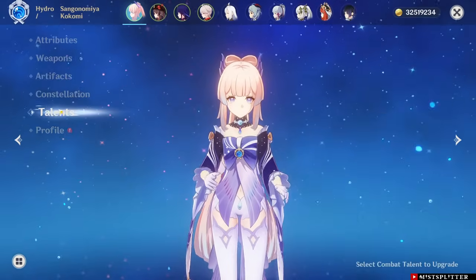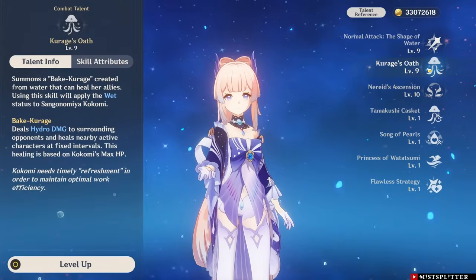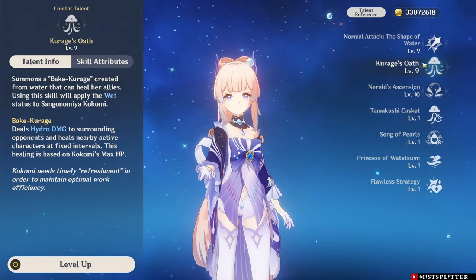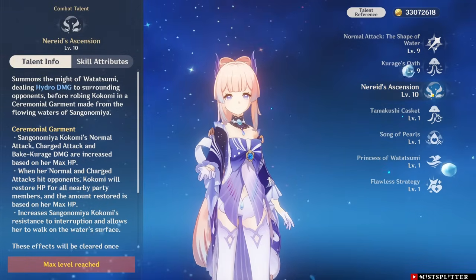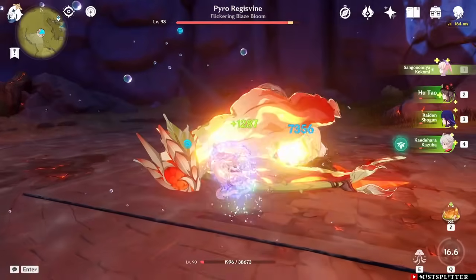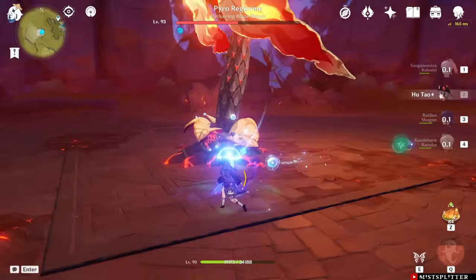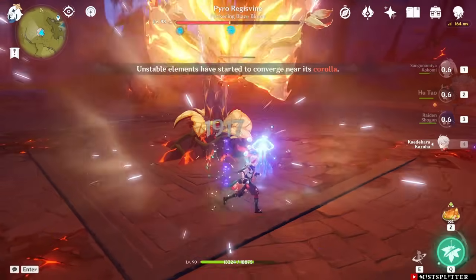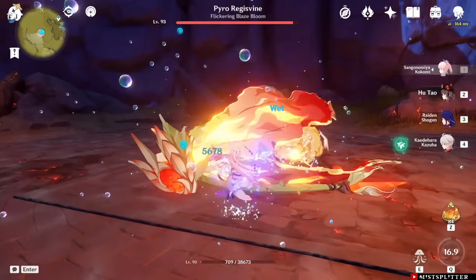Now let's look at Kokomi, using the same set and weapon. Kokomi's Elemental Skill is level 9 and her Burst is level 10. Her Elemental Burst allows her to heal all party members through normal attacks, and her Elemental Skill heals your active character from off-field. I will first cast the Elemental Burst and normal attack for around 5 seconds, then cast her skill and switch to another party member. I was a bit slow with her normal attacks but she was still able to heal a lot — not as much as the healing from Barbara's Burst. All three party members got fully healed, so that's 300 points from Kokomi.